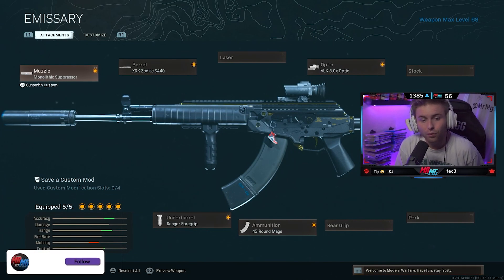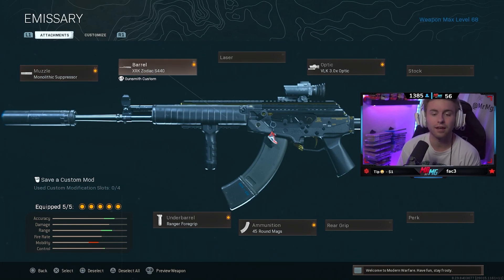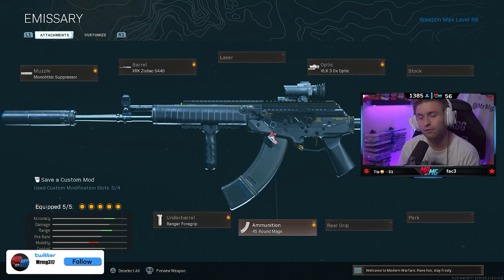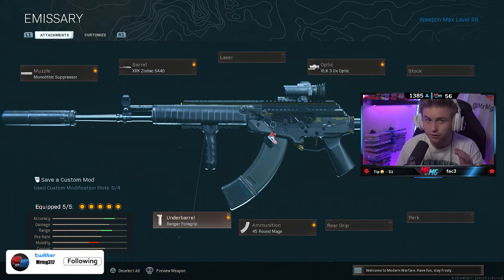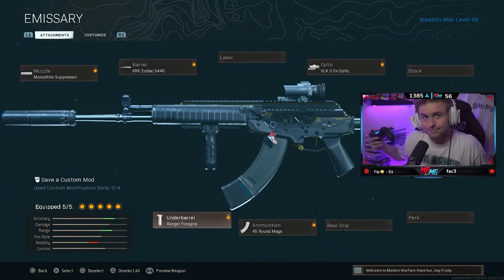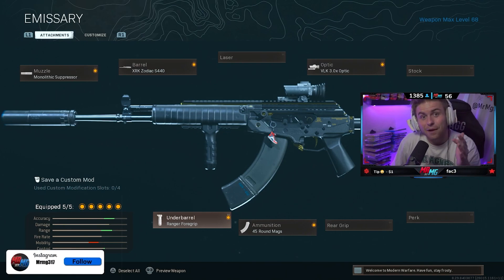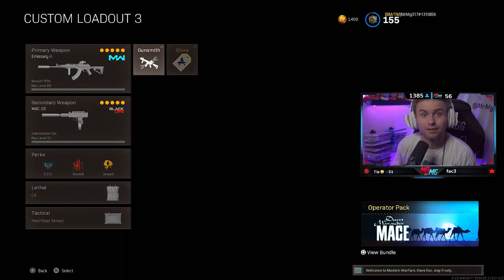Alright, so this is the class setup for the AMAX. We've got the Monolithic Suppressor for the muzzle, the XRK Zodiac S3-40 barrel, VLK Optic, 45-round mag, and then either the Ranger or the Commander stock. This is it — this is the class setup. The meta is now the AMAX, back where it belongs, baby. Bye-bye DMR.